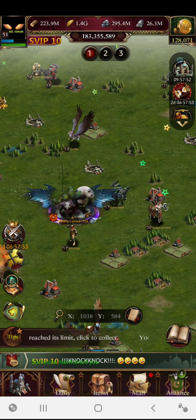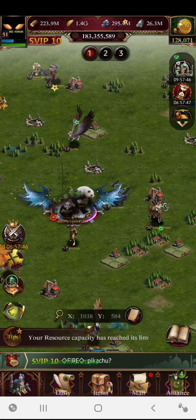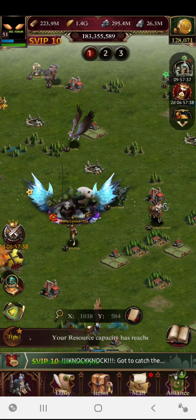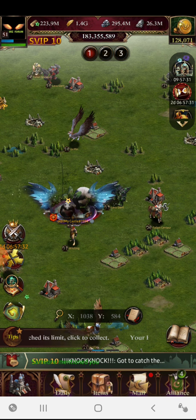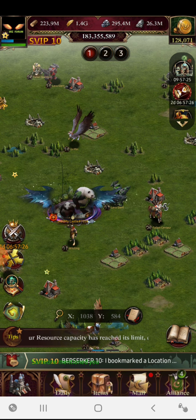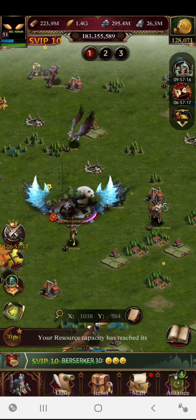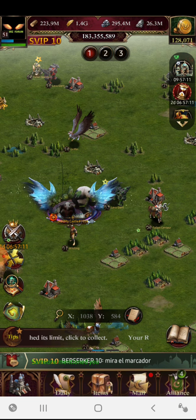An important note: the benefit of gathering in the conquest mine applies only when you gather in the opponent's kingdom. If you gather in your own kingdom, all points are reduced by 50%. To get the maximum number of rewards, go to the enemy's kingdom and gather there. Don't waste time gathering in your own kingdom.